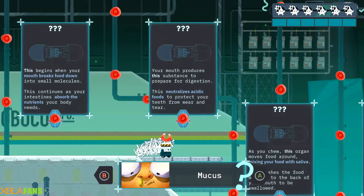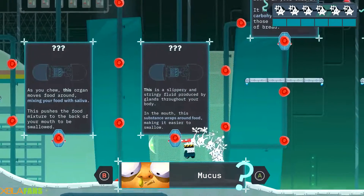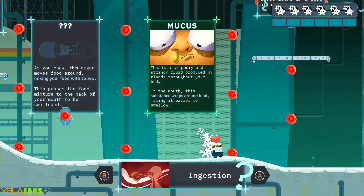Mucus — there we go. The game talks about what mucus does — something about the pancreas and digestion. Mucus — yep, we're gonna skip that one. Ingestion... saliva, blah blah blah.